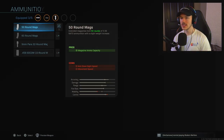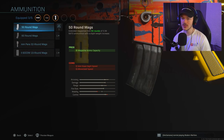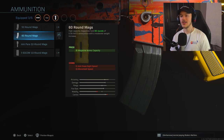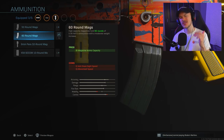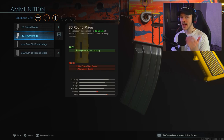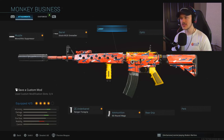We have our three attachments and next we're adding the extended magazine. You can choose 50 or 60 rounds, but I'm choosing the 60-round magazine. In Warzone you're up against multiple enemies and people take shots like no tomorrow. They say max health is 250 but it sometimes feels like 600 or 700 with how many shots you put into people, so having 60 rounds is incredibly beneficial.